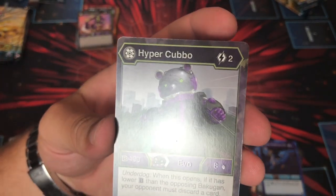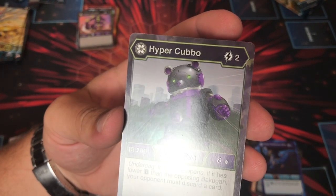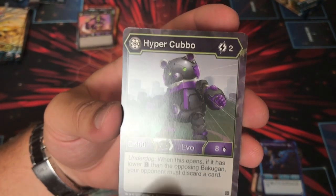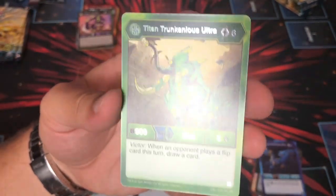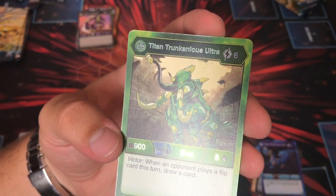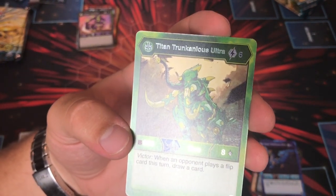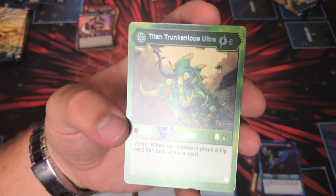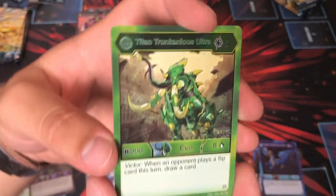Hyper Cubo, Darkus Cubo, two energy, four, eight, Underdog — your opponent must discard a card if you're the underdog, cool. Titan Truncanius Ultra: six costs, 908, Victor — when your opponent plays a flip card this turn, draw a card. That's hard to pull off if they play a flip, for Ventus. But you can draw a card — not awful.